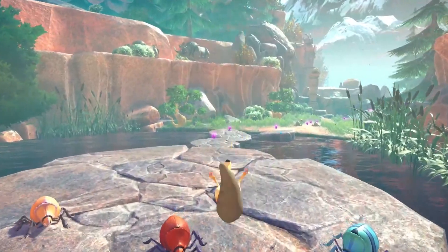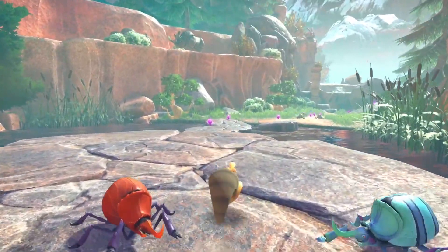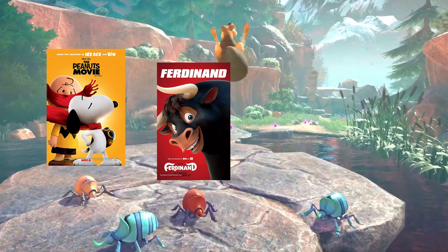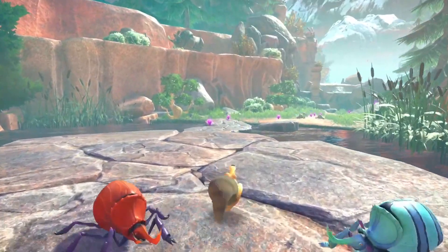Moving on, we see these color beetles. This is a really cool easter egg, because each color beetle represents a movie from Blue Sky. We got red for Ferdinand, yellow for Peanuts, and of course blue for Ice Age. This is a pretty nice reference if I do say so myself.